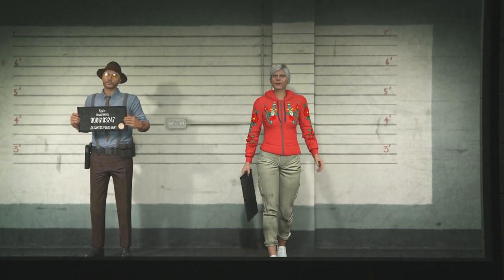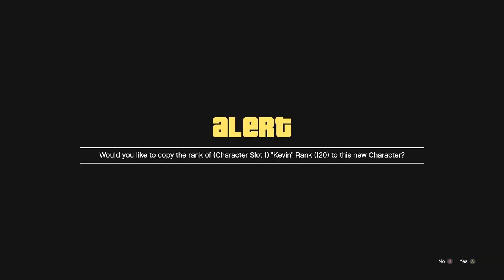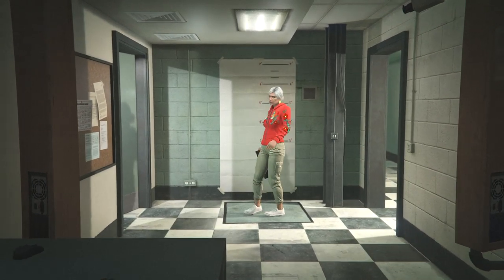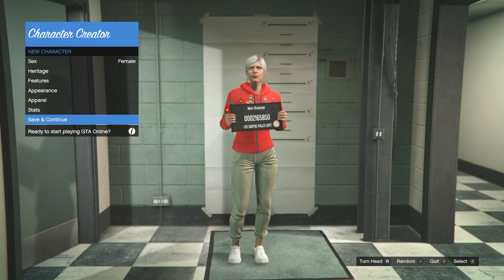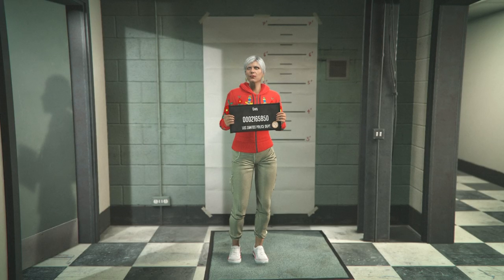Once you load into the character selection screen, click on your secondary character. It'll ask you to copy the rank of your first character — just click yes. It will then take you to the character editing screen. From here, just make sure your character is female, then save and continue. Make sure it is female, otherwise this glitch will not work properly.